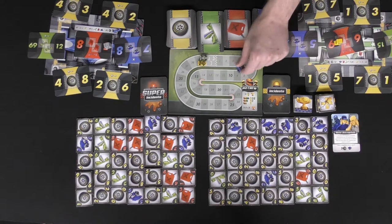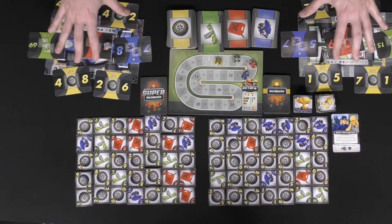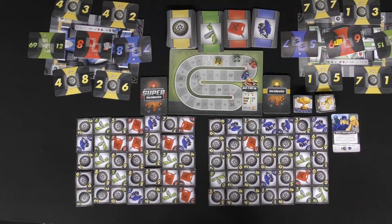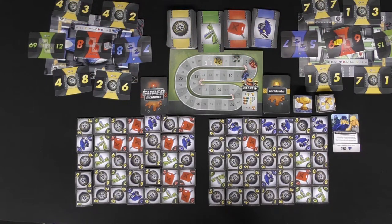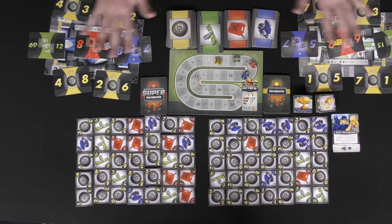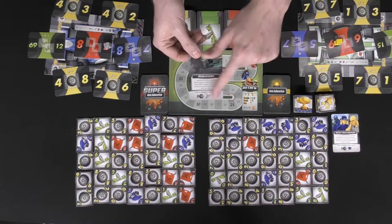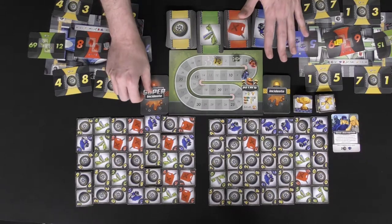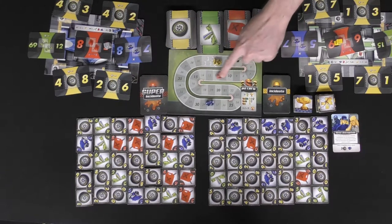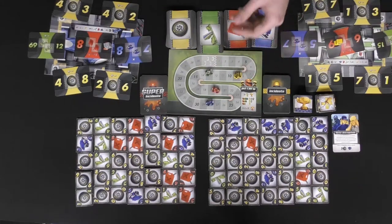After the round, you move your car along the track based on the points you scored. Cards are then removed, though any cards players didn't complete are left as a bonus opportunity. You gather new cards for the next round and rinse and repeat. In the final round, you use one of the super incident cards, which requires a little more but follows the same rules. The player whose car is farthest along the track wins Pit Formula.